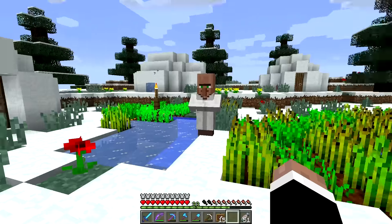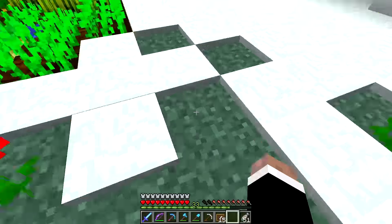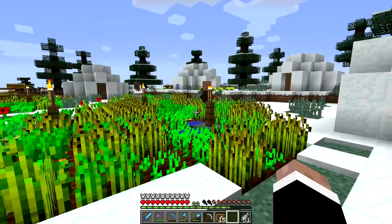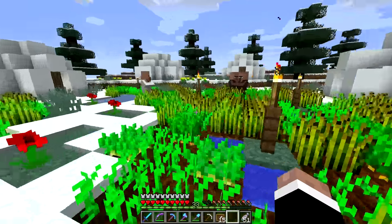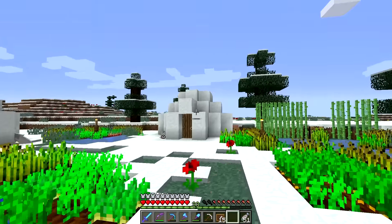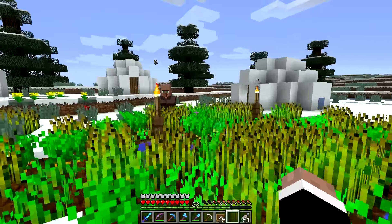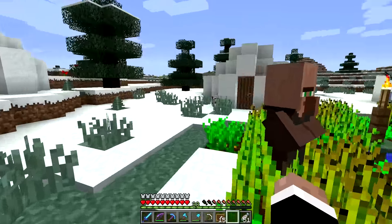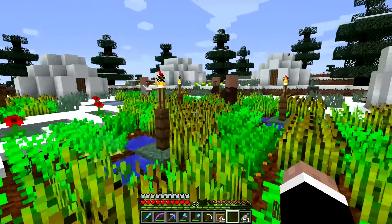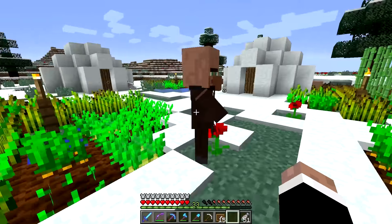I've certainly got a few more villagers in here now. I was using some temporary doors as well. I've got all this broken snow around the place — this is where I just had some doors laid out to breed up the villagers. We still have that fisherman villager in here somewhere that's feeding everyone. We've got a decent number of villagers, pretty much one of every type. We've got a librarian, a cleric, and a couple of armorers and weaponsmiths as well.